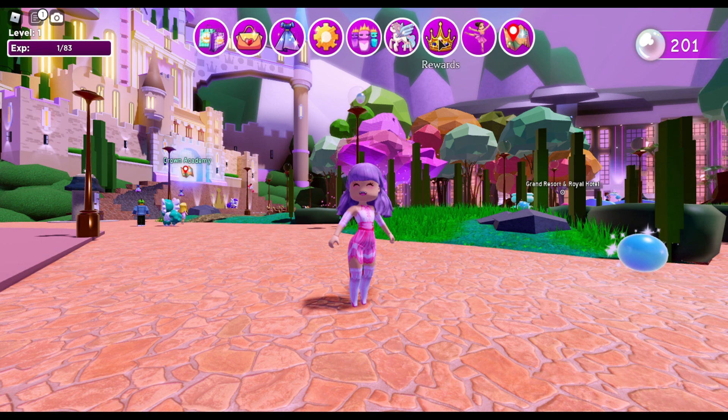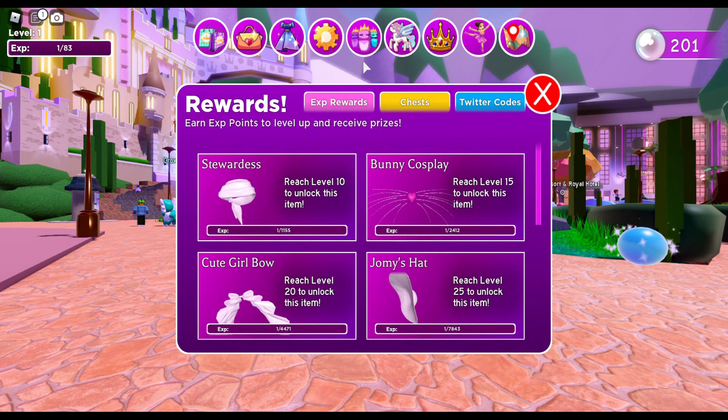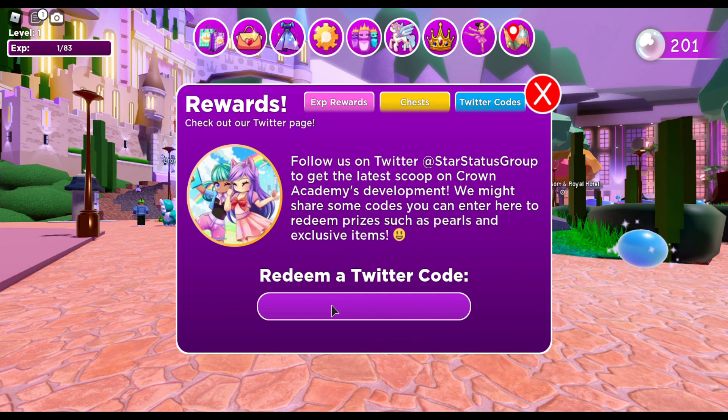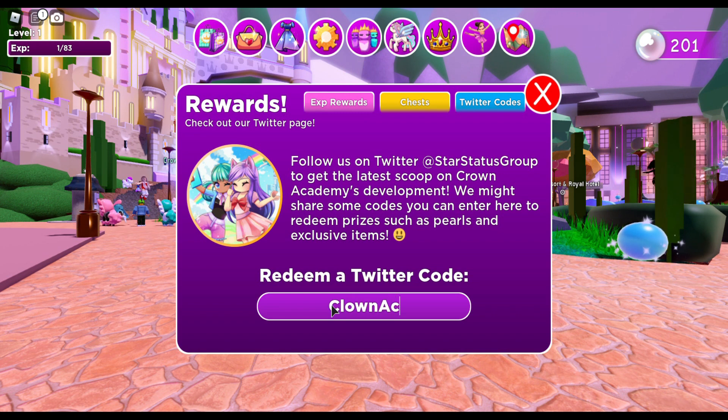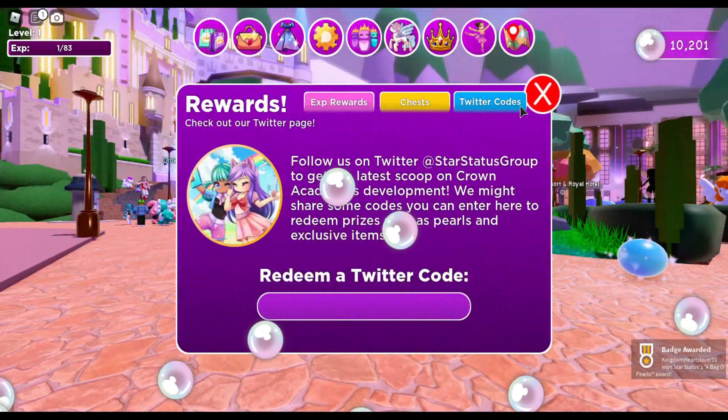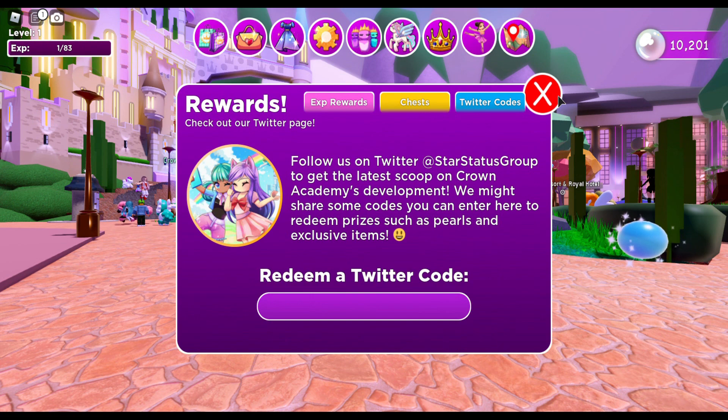First, click on the crown, which is the rewards button, then go over to Twitter codes. The first code is 'ClownAcademy' — make sure the C is capital: capital C, L, O, W, N, then Academy with a capital A, all as one word: A, C, A, D, E, M, Y. Press enter and we should get 10,000 pearls — this is the most pearls you get out of these codes.